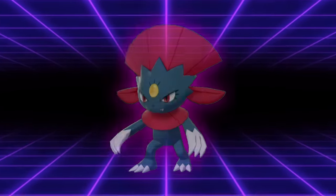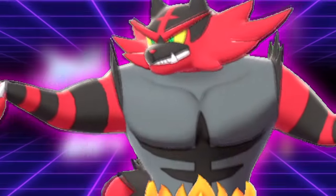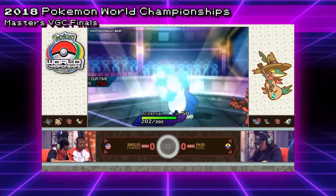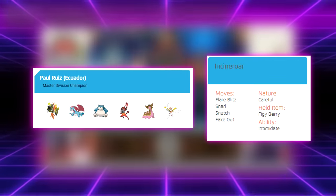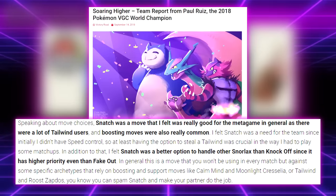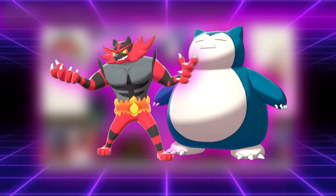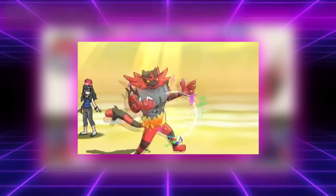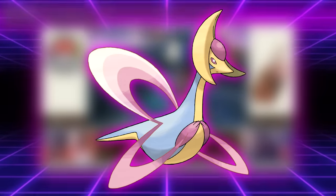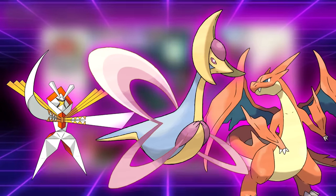While Snatch wasn't terribly common in VGC, it was mostly due to the move not having a ton of viable users, or at least viable users that wanted to run it over anything else. Nonetheless, Snatch ended up winning the World Championships on Paul Ruiz's team in 2018. According to Paul, he ran Snatch on his Incineroar as a reliable way to stop Belly Drum on Snorlax, since it was a higher priority move than Fake Out. This meant Paul's Incineroar could always prevent the Belly Drum from going off by snatching it, rather than risking getting faked out by a faster Incineroar. Along with that, he could stop setup on Cresselia with Calm Mind and Moonlight, and steal Tailwind from its various users in the format.